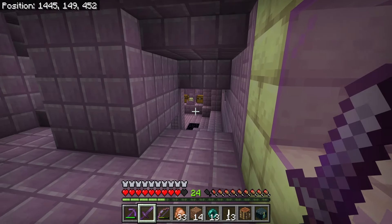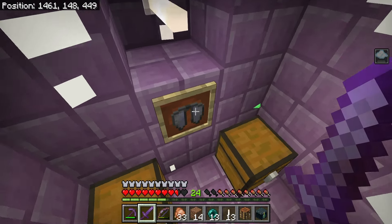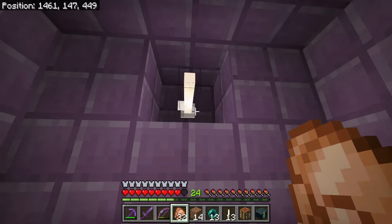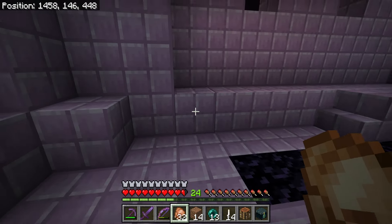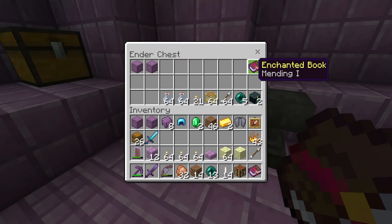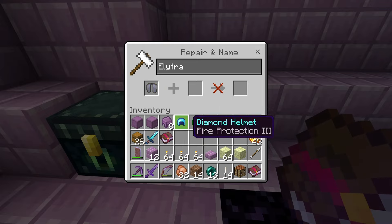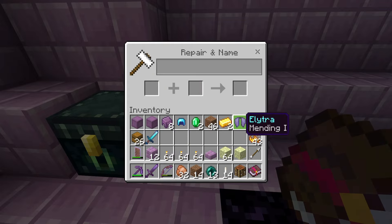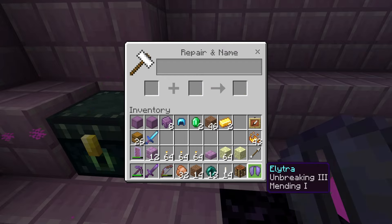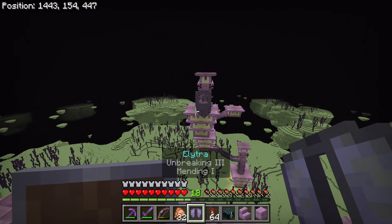There's a brewing stand we'll grab in a minute, but more importantly what's behind the shulker is the big prize of the End - the elytra! I'm going to pop the elytra off the item frame and break the frame too. This is exactly why I told you to bring the anvil and the Unbreaking and Mending books - I'm going to straight out of the gate take my elytra and apply a Mending book to it, then apply an Unbreaking III book. These are the only two enchantments you can have on your elytra, but absolutely worth it.